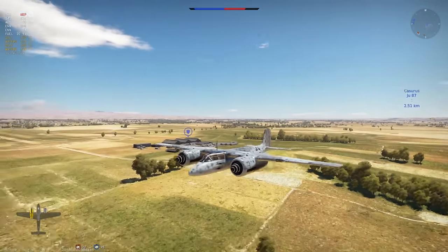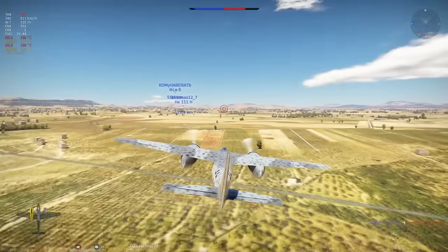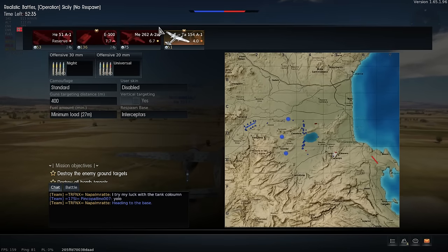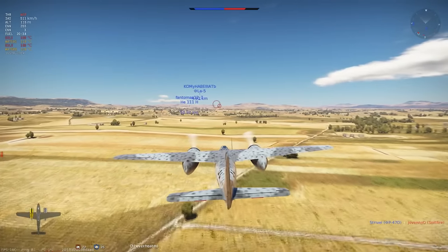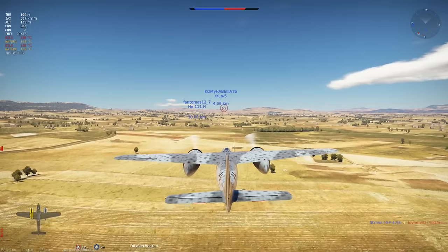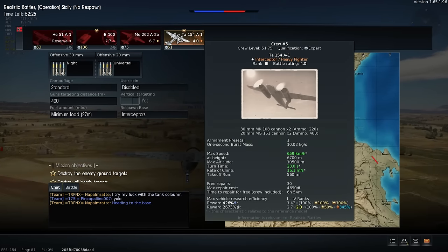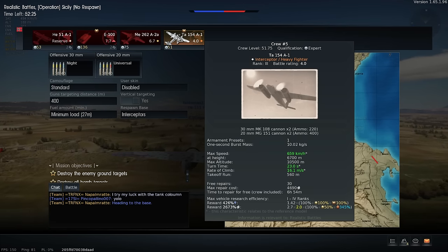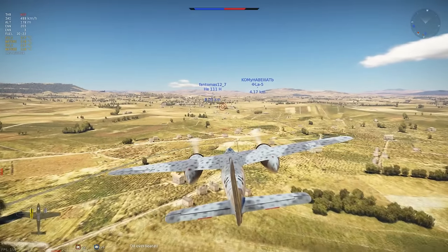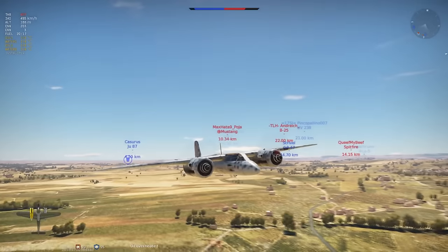I'd like to see that being improved. While I am not a simulator pilot, I love to sometimes sit in certain cockpits and look around — it gives you a better feel, for example, when you have nothing to do but close the distance to your airfield. As you can see, the reward is 2,673% in terms of silver lions thanks to the boosters. That's a hefty amount.